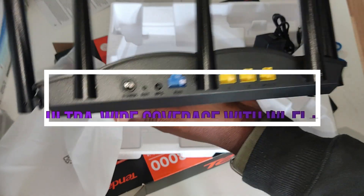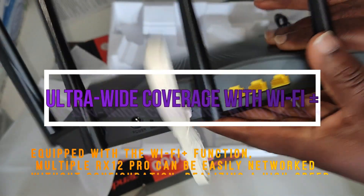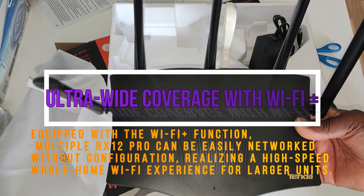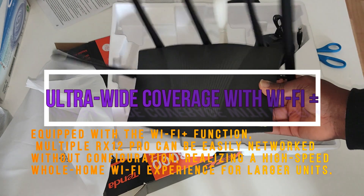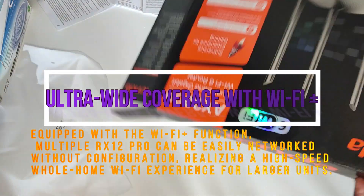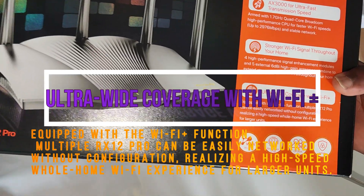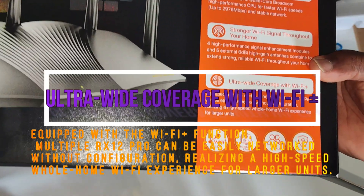So basically this cable goes here — the other end goes into your ISP router. So there you have it, the Tenda RX12 Pro router, and something like this is what you need for 2024 to get all your speeds and your broadband functioning properly in your household. Right now, for the best cost-effective router in the market, I think you cannot go wrong with this because it is under 70 dollars.